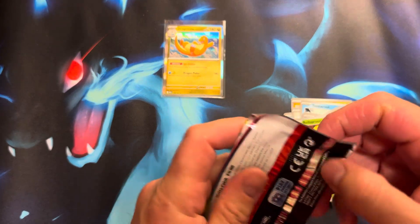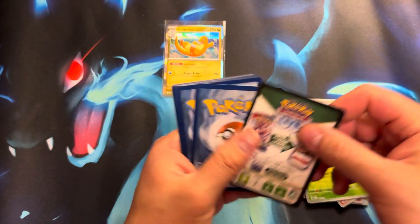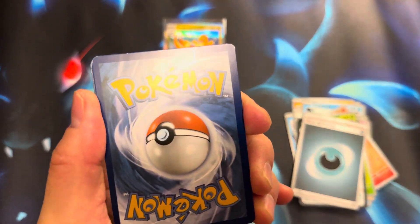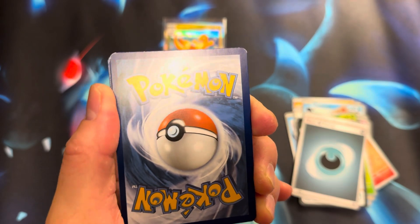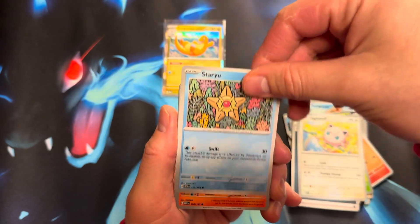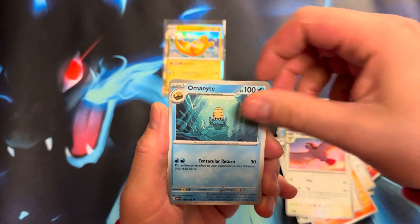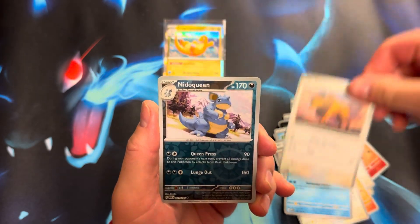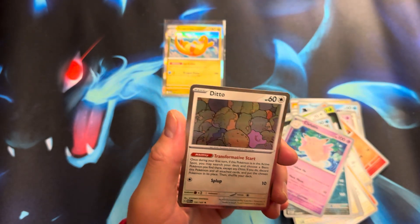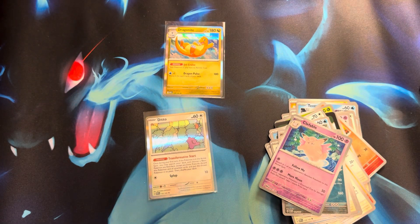On to our second pack of the day, let's see what we can pull. Got a fighting energy. There's a line running through this one — hopefully it's not the good card we want. Got a Staryu, Charmander once again, Spearow, Pidgey. Got Tauros once again, Nidoqueen Reverse, and for a rare — dang, we ended up getting a Ditto. Seems like in our other videos we got a Ditto too. Can't be winners all the time.